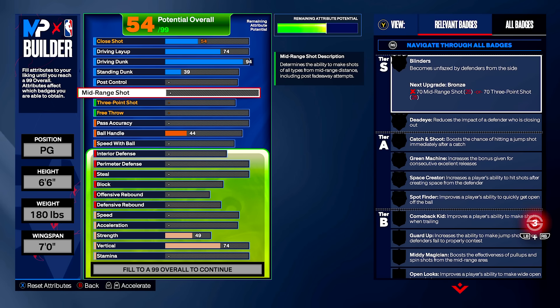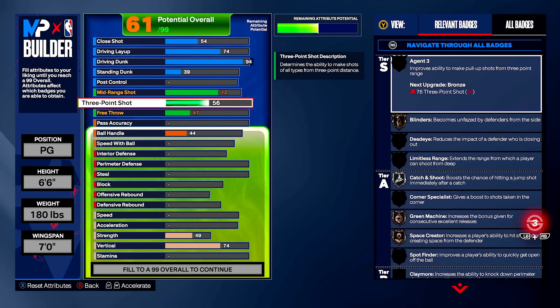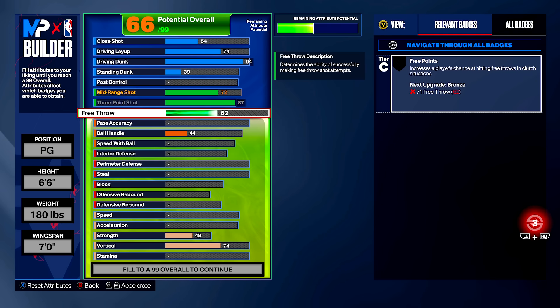Moving on to our shooting category. Starting with the mid-range shot, we're going to bring this all the way up to a 72. You don't even need mid-range this year — I've greened multiple times with a 50 mid-range shot. But our three-point shot, we are going to bring this all the way up to an 87, which unlocks Tracy McGrady base. Tracy McGrady lower base is the most consistent base you can use for your jump shots, and that is how I green so consistently. Our free throw I'm not going to touch because I play park — if you play pro-am or rec, you'll need to adjust accordingly.